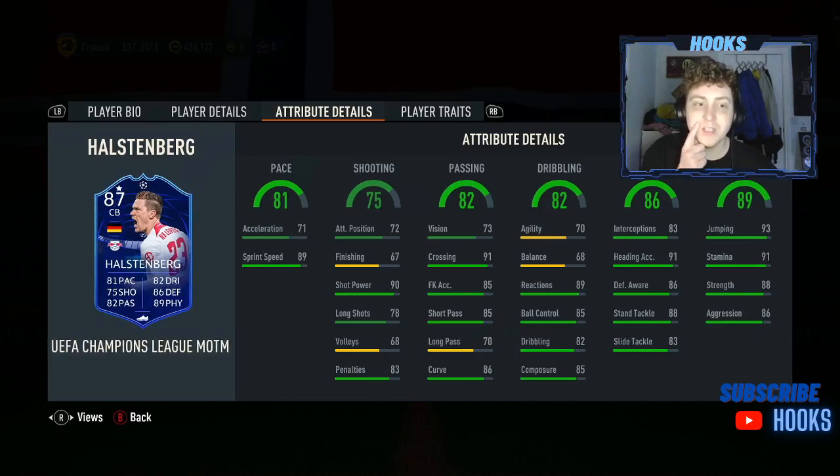In his dribbling stats, he does have very nice agility and balance with some good reactions for a centre-back. The smaller more agile guys like Militao will definitely have a lot more agility and balance, but Halstenberg being a tall beefy guy, the agility and balance is fine. He's got really good sprint speed and some good reactions to cover for that. And some top defensive stats as well — mid to high 80s in defending — and some really nice physical stats.